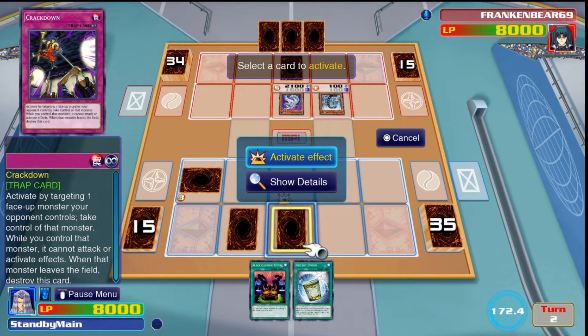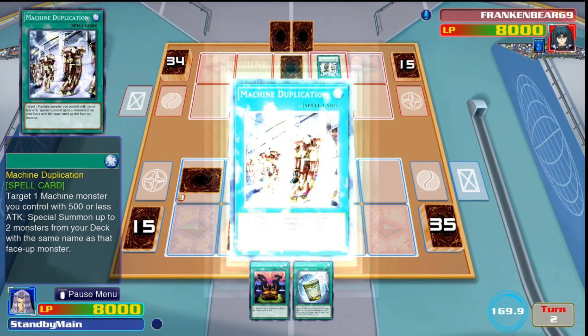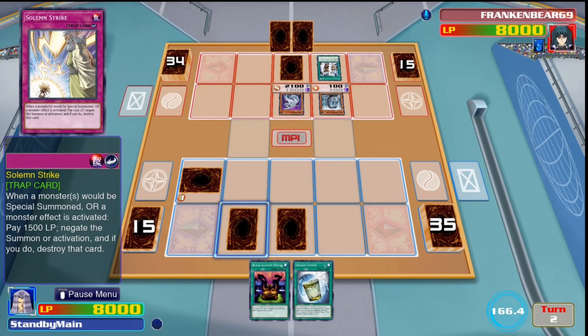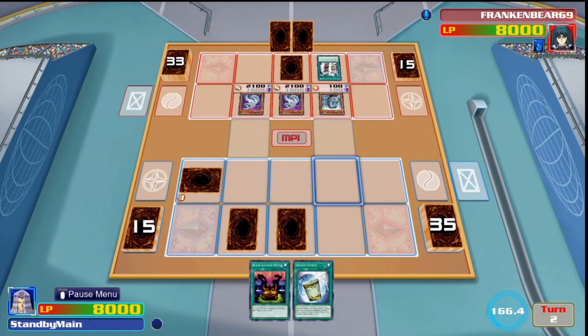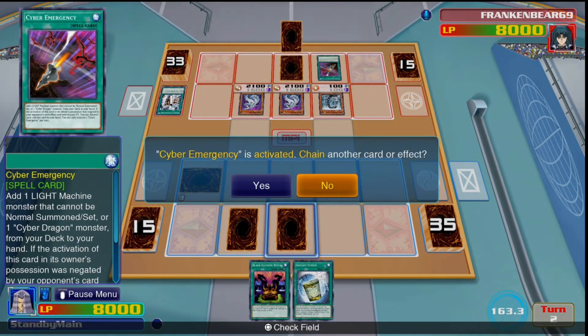He has Machine Duplication, which lets him summon up to two more monsters with the same name — so he gets to summon up to two more Cyber Dragons. Most of your monsters can only deal with one monster at a time rather than a field full of monsters, and it's not the easiest deck to play through Cyber Dragon Infinity's gate. We definitely don't want to let Cyber Dragon Infinity hit the field. He also had Cyber Emergency and his hand was stacked.